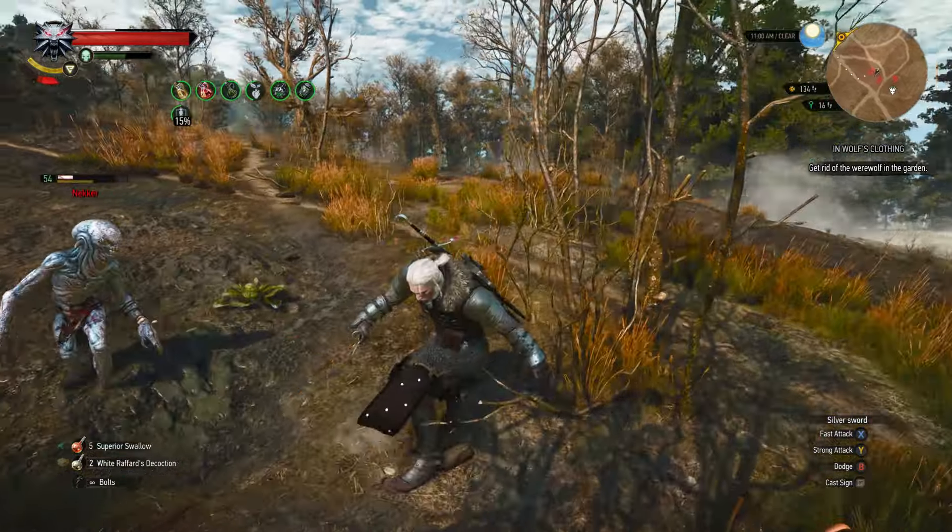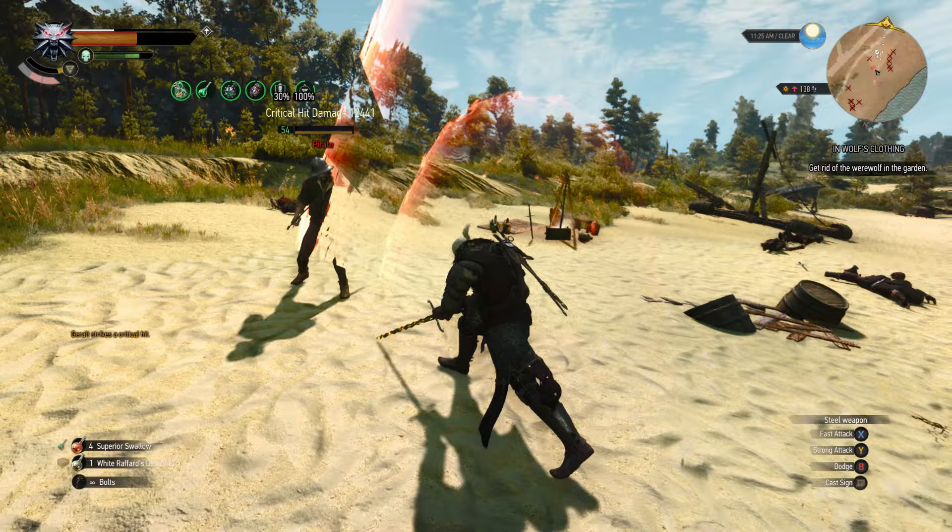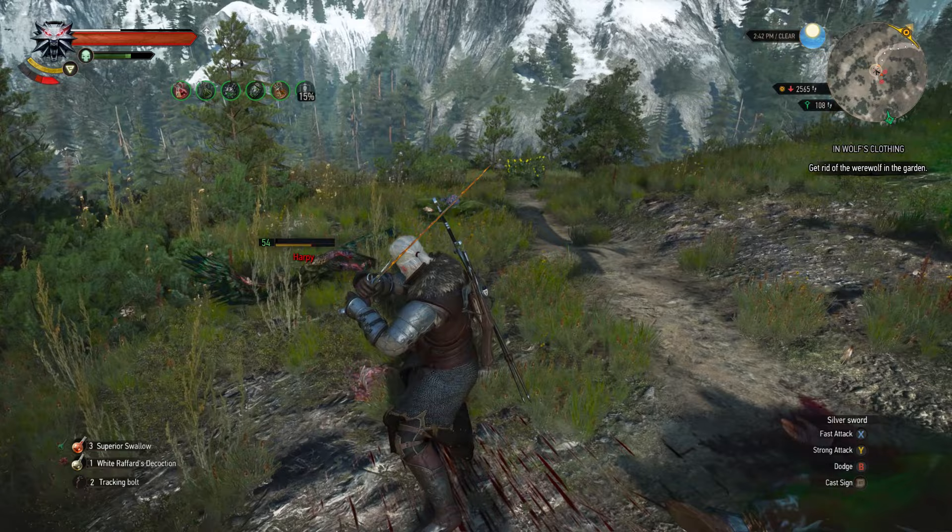Dodging is hard, so why not just tank all that damage and use Rend to one-shot enemies? Well, in this build you can. This is my Earth Sign or Bear build. We're using Rend for insane one-shot damage and great survivability with some alchemy skills as well. Let's go.